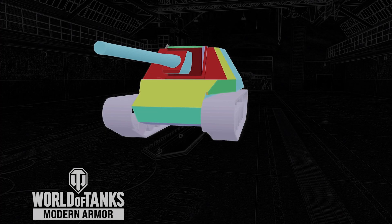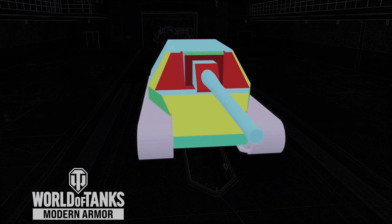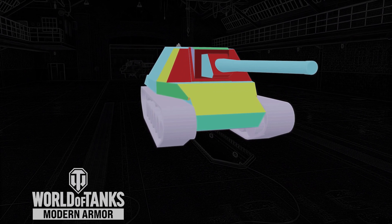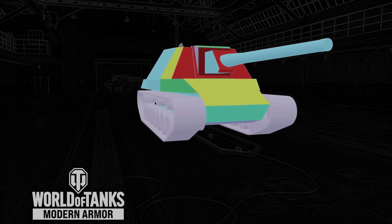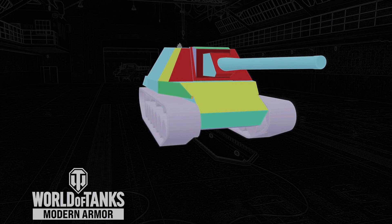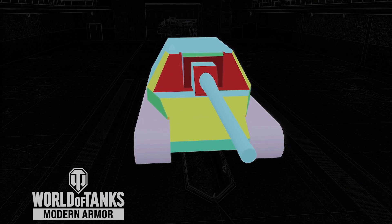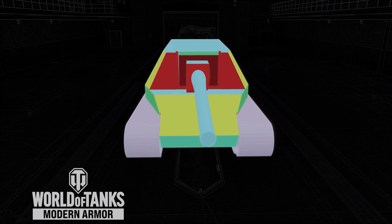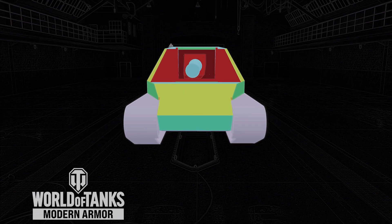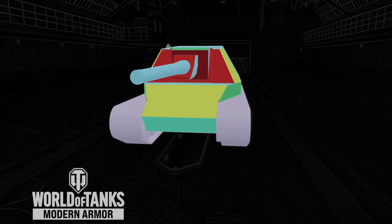The frontal turret armor thickness is between 100 and 300 millimeters. The frontal hull armor thickness is between 70 and 115 millimeters. This tank's armor is okay on the front face of the turret, which is the strongest and thickest part, but the hull armor is a little bit weak. It can block shots if you're hull-down from Tier 6 through 8 and some Tier 9s, but a lot of tanks will pen you with their premium ammo, including almost every Tier 10. Its huge front upper plate is hard to hide and it's not very strong.